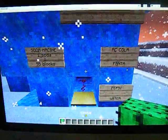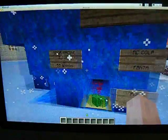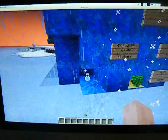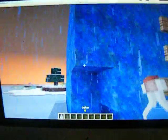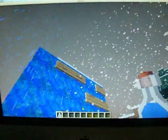One soda equals 55 blocks, so here I got 55 cactus. I just plop it in there, and then out comes here is a soda. I don't know how to tell which one's going to be, but I got Coke, so you can drink it and be happy.